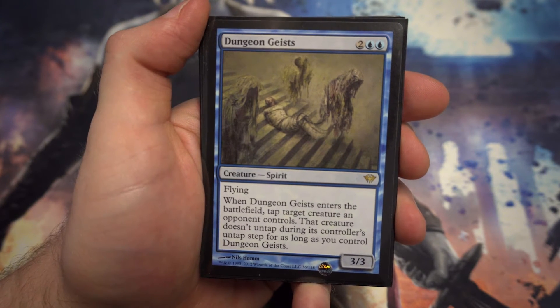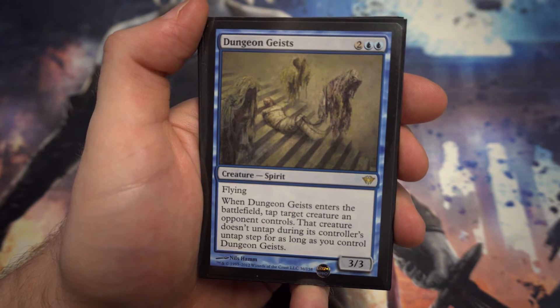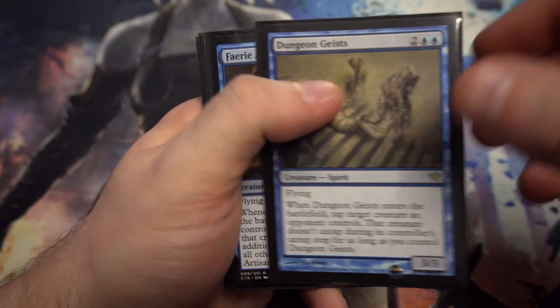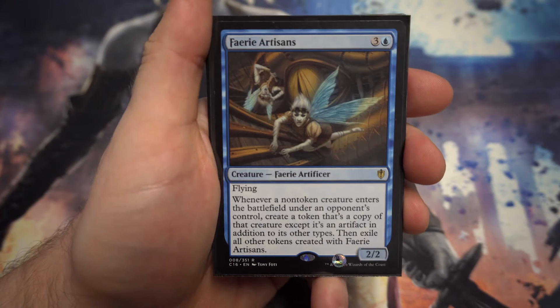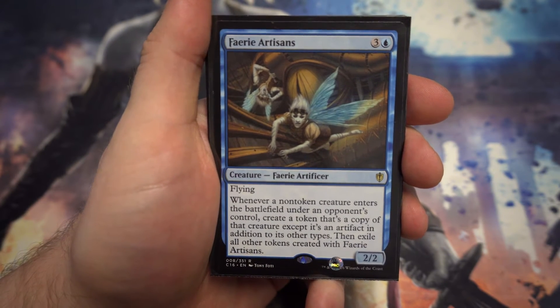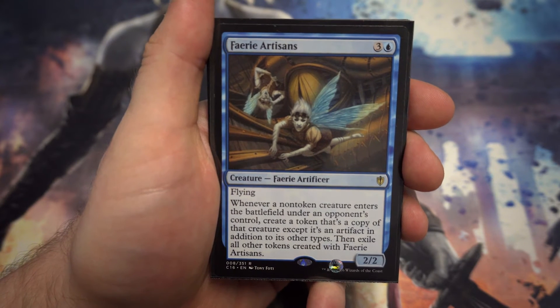Next up we've got Dungeon Geists — a flying 3/3. When it enters the battlefield, tap target creature an opponent controls and that creature doesn't untap as long as you control this. Just a nice little control card with a solid 3/3 flying body.